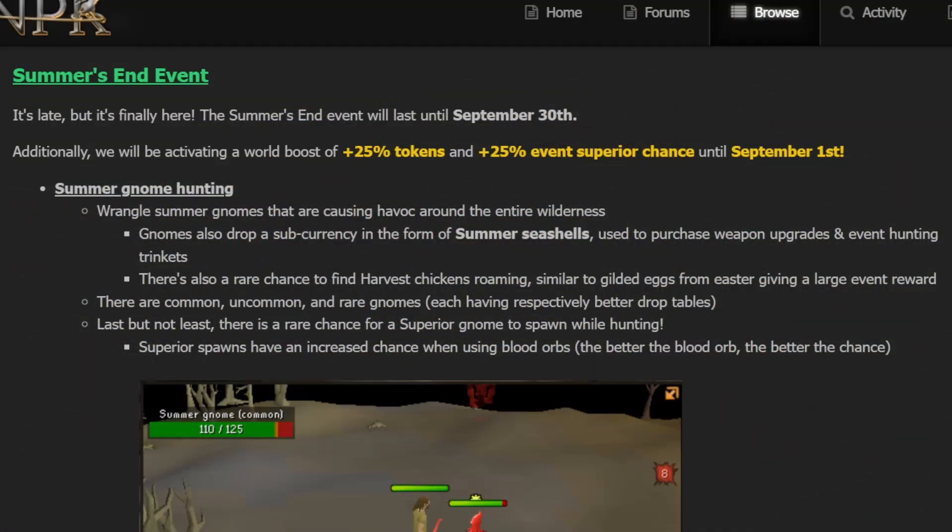The Summer's End Event — it's late, but it's finally here. The Summer's End Event will last until September 30th. There's a world boost of 25% tokens and plus 25% events. Superior chance is until September 1st, so you want to get in here ASAP. The world event this time is Summer Gnome Hunting — Eurango's Summer Gnomes are causing havoc around the entire wilderness, and they drop a sub-currency called Summer Seashells, used to purchase weapon upgrades and event hunting trinkets.